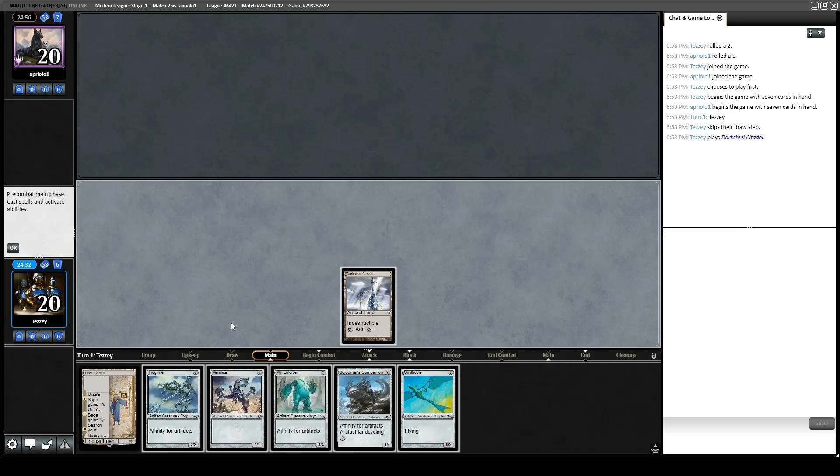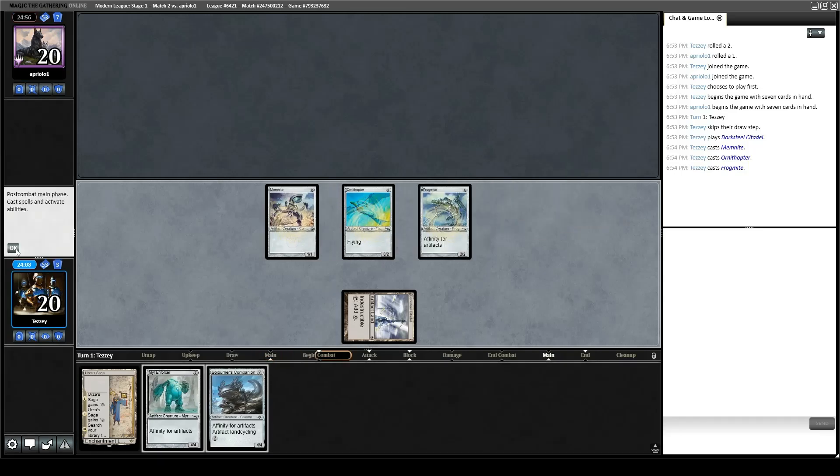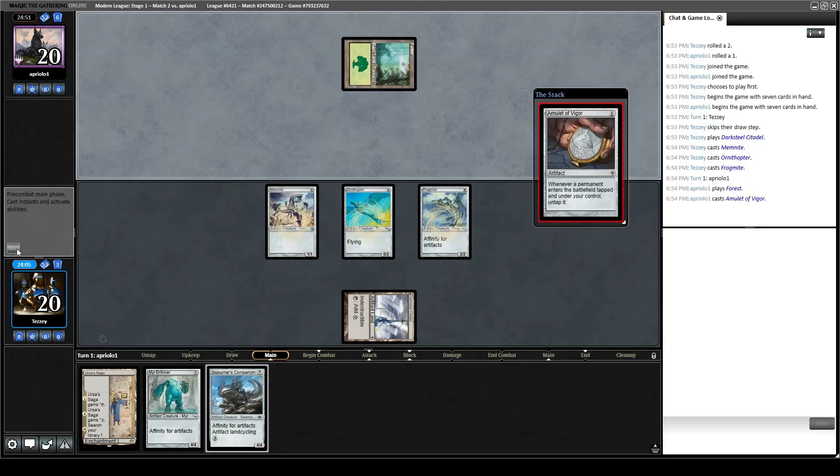Do I just dump my hand and hope they're not a Fury deck? I can play one, two, three, and then have four artifacts. Next turn I can't quite play Sojourner or Mirror Enforcer yet, but I'm impervious to Inquisition if I do that. Let's go for it. Opponent plays a Forest into an Amulet. Oh god. Well, they're not a Fury deck, so that part worked out.